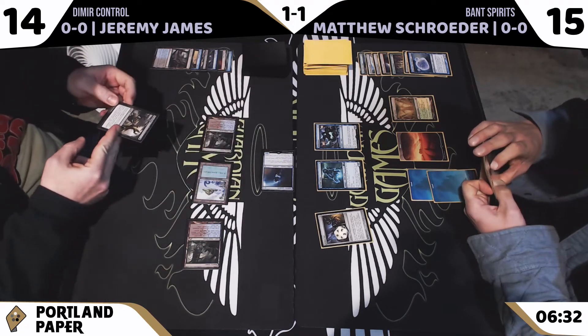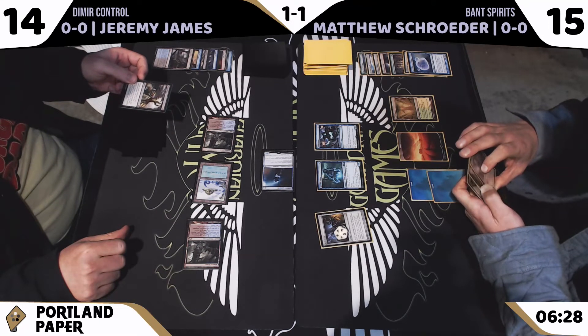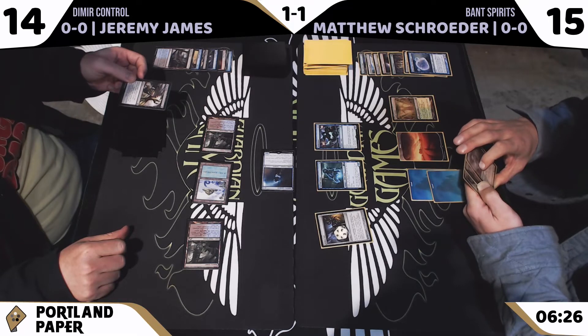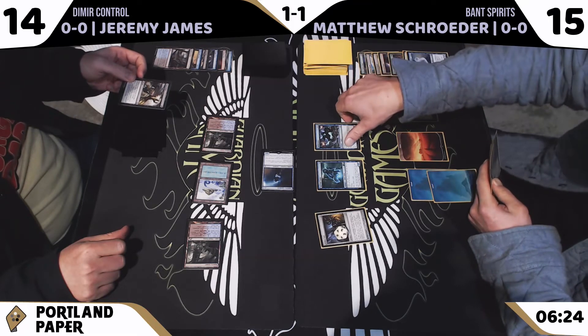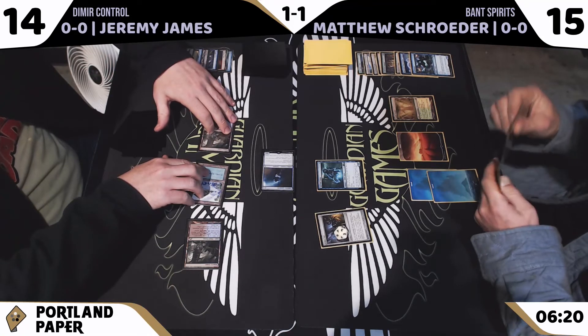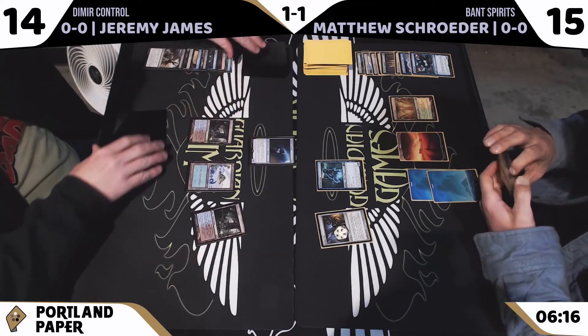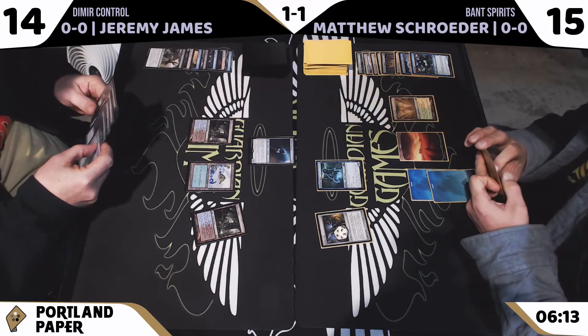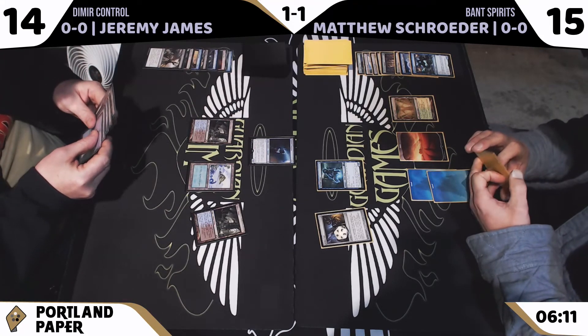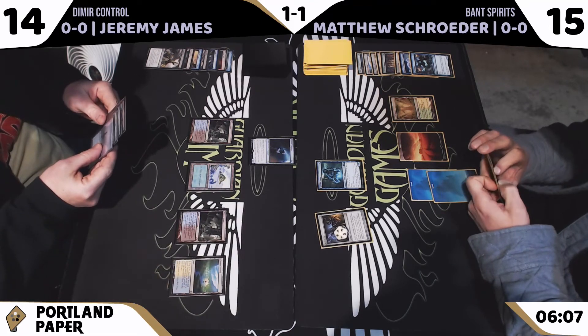We're going to see a Fatal Push on the Rattlechains — and Jeremy is going to let it go. Bye-bye, Rattlechains. We have a Vial; our spirits are flashy enough as is. We've got the Spell Queller in hand. I agree with that — I don't think Rattlechains is something you're really protecting with a Vial and a Spell Queller.